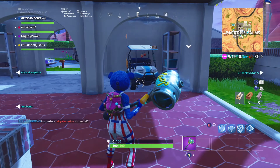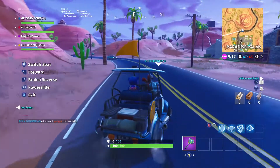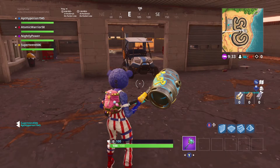Another location where you can find the all-terrain carts is in Paradise Palms. You can also find the all-terrain carts at the racetrack.